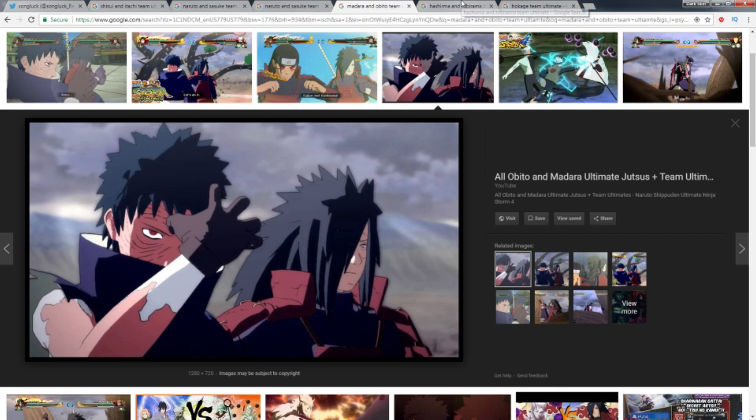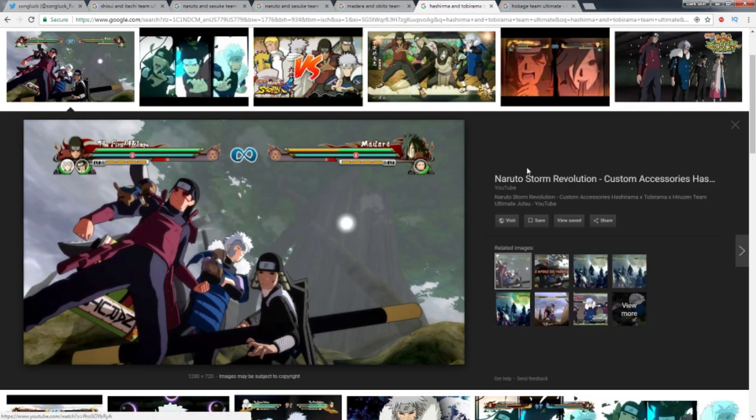Going on to Madara and Obito, they summon the Ten-Tails and do a whole bunch of crazy stuff. One thing I thought would be pretty cool is an ultimate jutsu combination between three people — the First, Second, and Third Hokage. Now I know we don't have an Edo Tensei Third Hokage, and the one we have isn't likely to be used in PvP, but even if it were a PvE and PvP mechanic, that would be pretty cool.